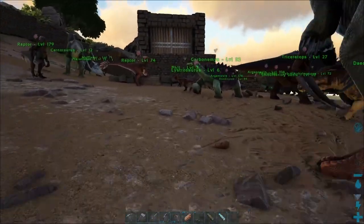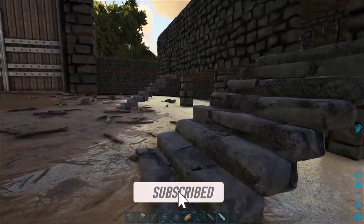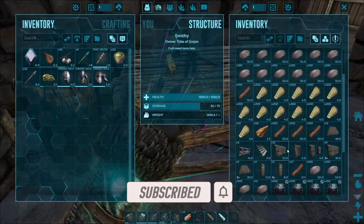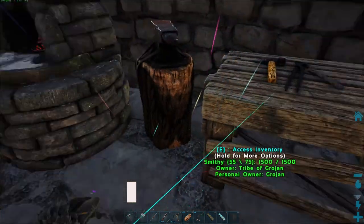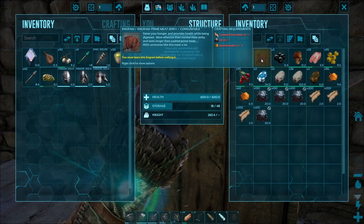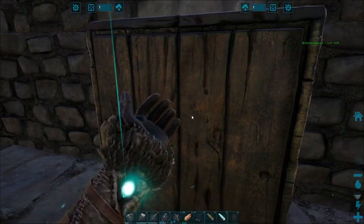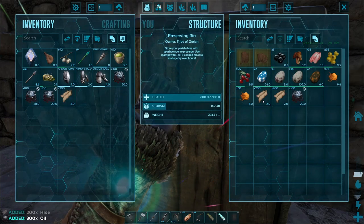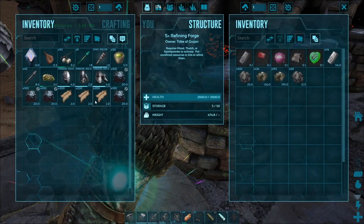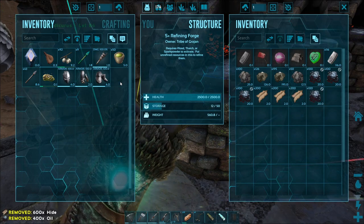I've just been thinking what to do today, and we have got loads of oil. In that last episode we got loads of oil. So we have got this plus a load more, what I've just put in there to make some — I think that's where you make gasoline. Do we need spark powder in here then to make gasoline as well? I think it's spark powder in there, so let's put that in there.